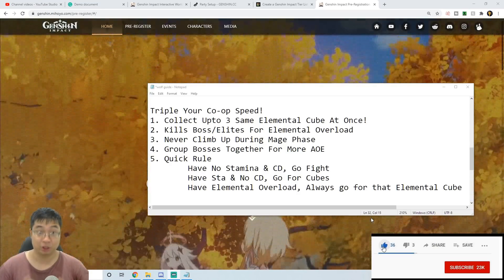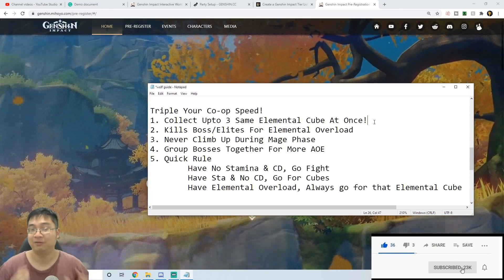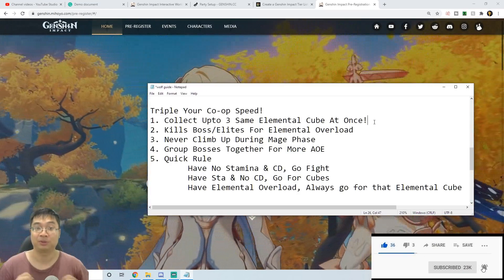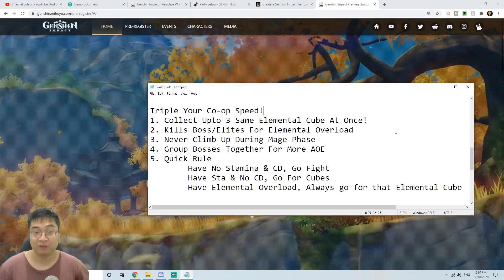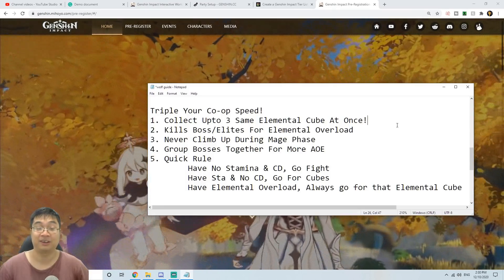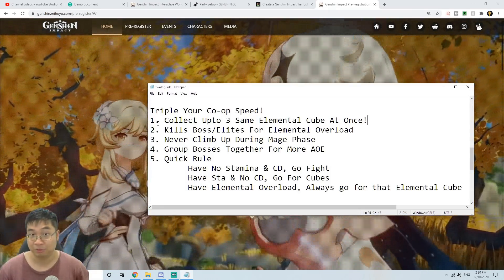Welcome everyone. Today we'll have a guide for the co-op event. We'll cover five tips to help you speed up your co-op runs and sometimes even double or triple your efficiency. Let's do a summary of those five tips, and I'll show you some of my replays to demonstrate each one.